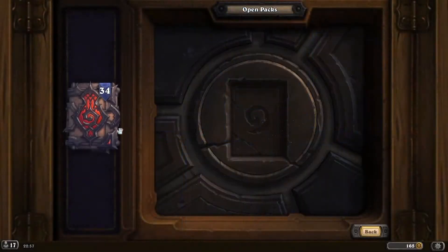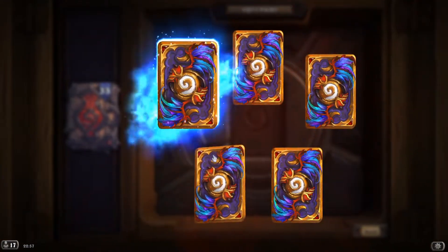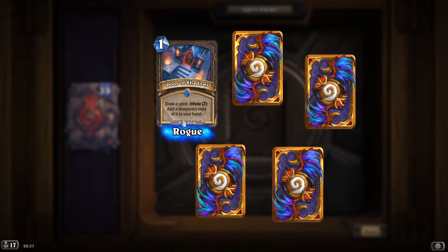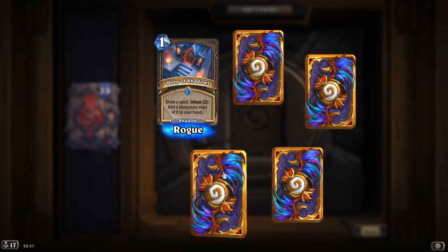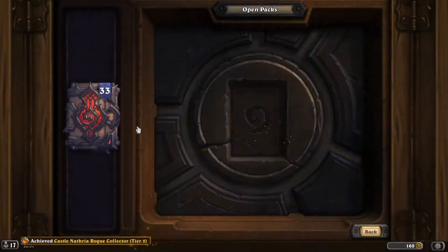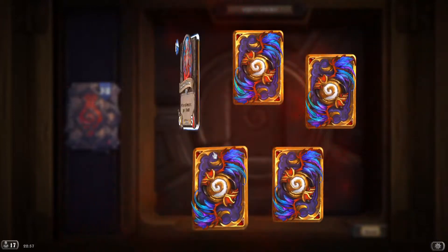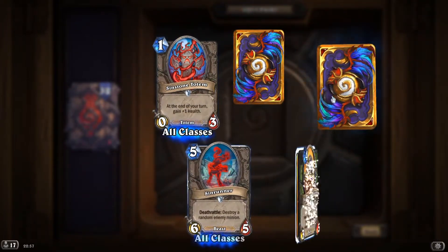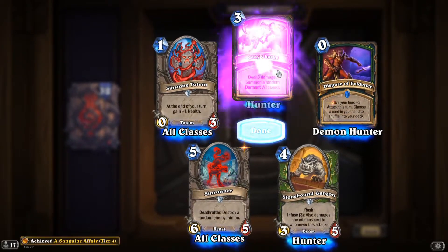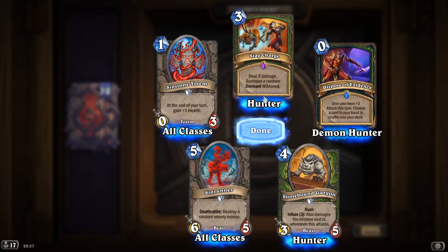Getting a lot of duplicates now — that's gonna be a lot of dust to craft. 'Raspberry': infuse two, add a temporary copy to your hand. Epic: 'Stuck Charge' — deal 3 damage, summon a random dormant Wildseed.